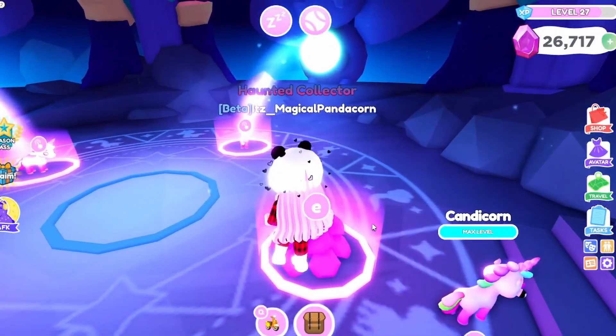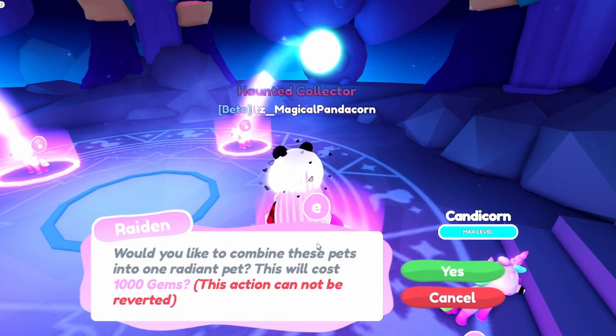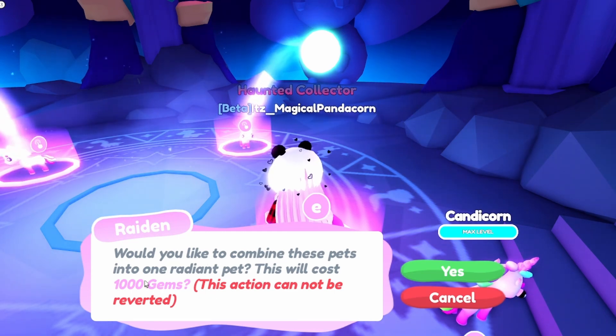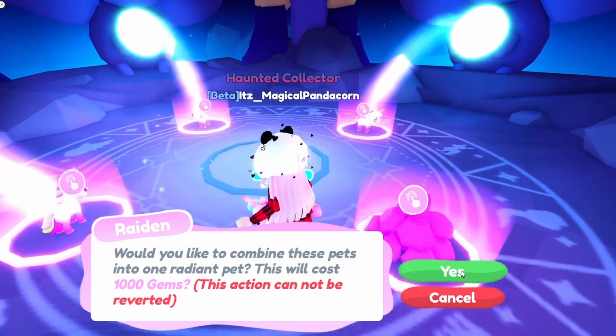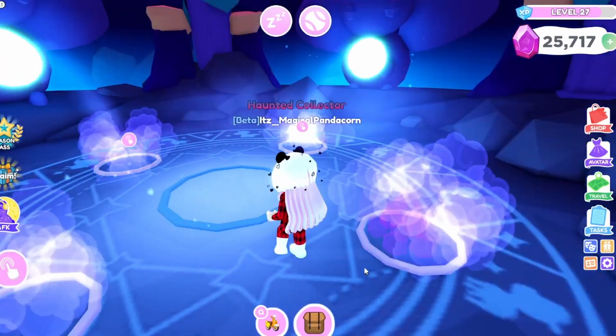Oops, I forgot the gems — that was a little too early. Radon says: would you like to combine these pets into one radiant pet? This will cost 1,000 gems. So radiant pets cost 1,000 gems to make — that's a pretty fair price and I think it's going to be worth it. Let's do it for real this time — three, two, one, go!